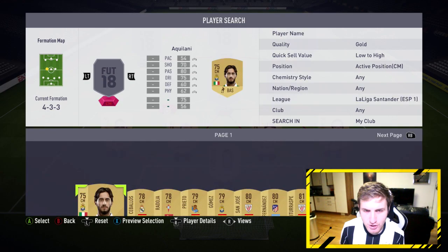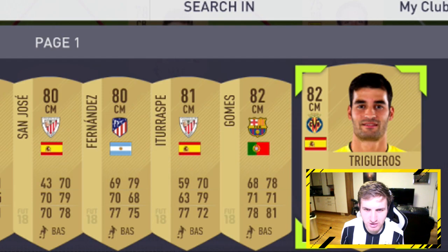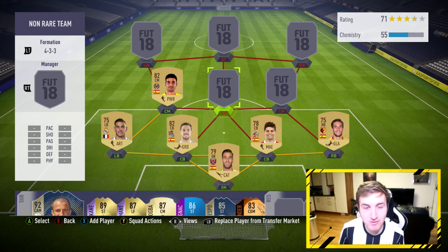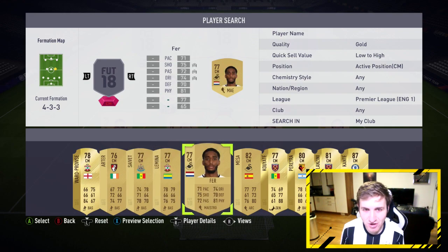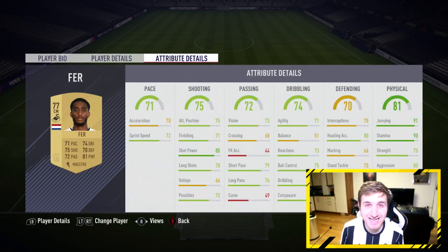Continuing in La Liga, the next player has four-star skill moves, four-star weak foot, and brilliant passing. Let's call him Manu for now — Trigoras. Moving on, there's a Dutch player — if you're from Holland, let me know in the comments. This is Leroy Fer: 75 shot, 81 physical. Looking at his attribute details, the stats are ridiculously stacked for a non-rare card — finishing is very good, shot power 85. He was part of my first FUT Draft win.